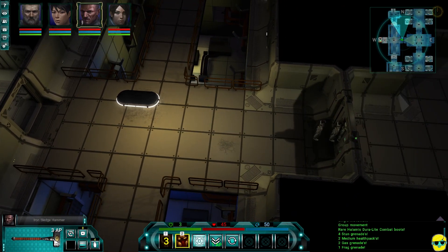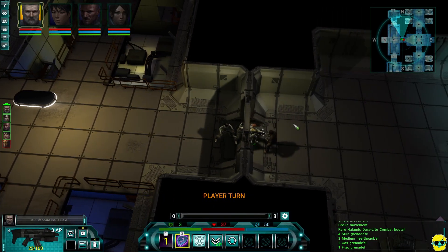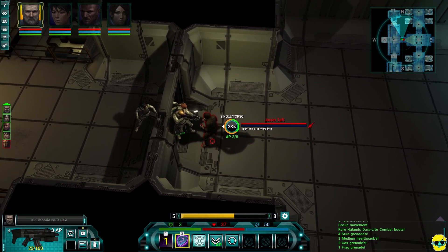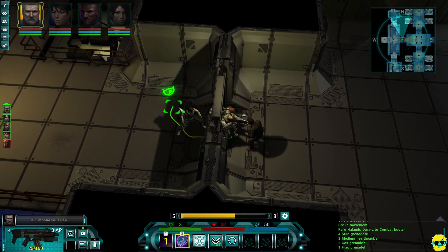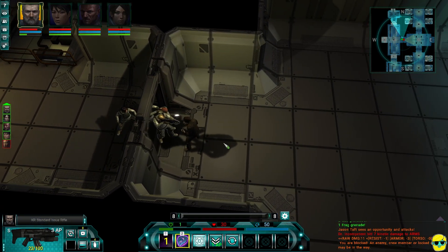I heard some terrible noise. It's coming up. This is Jason Taft. He's way too close, so I need to move away. I provoke an attack of opportunity if I try to move away. That's a shame. Can I go with somebody else? No. I can pass his turn, though — after I took some action.